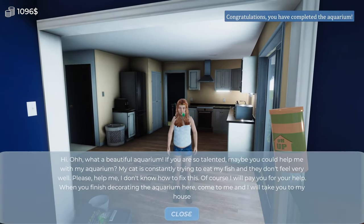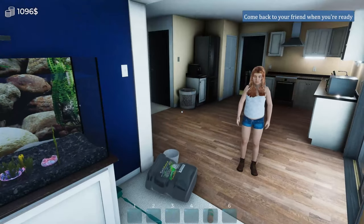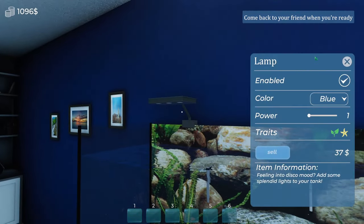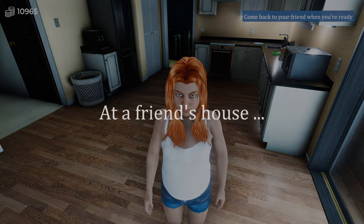A new NPC appears: 'Oh, what a beautiful aquarium! If you are so talented, maybe you could help me with my aquarium. My cat is constantly trying to eat my fish and they don't feel very well. Please help me - I don't know how to fix this. Of course I'll pay you for your help. When you finish decorating the aquarium here, come to me and I will take you to my house.' And that's level three - 'come to my house' sounds rather strange.